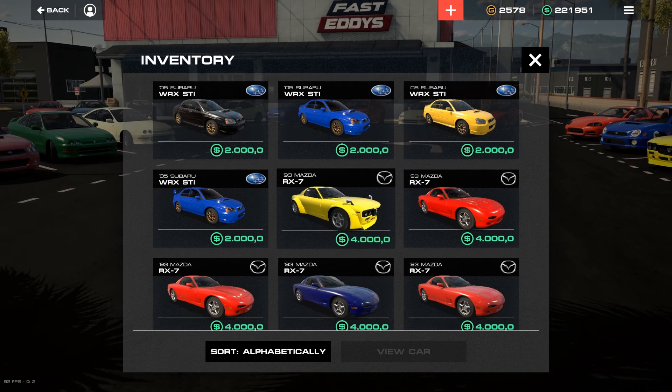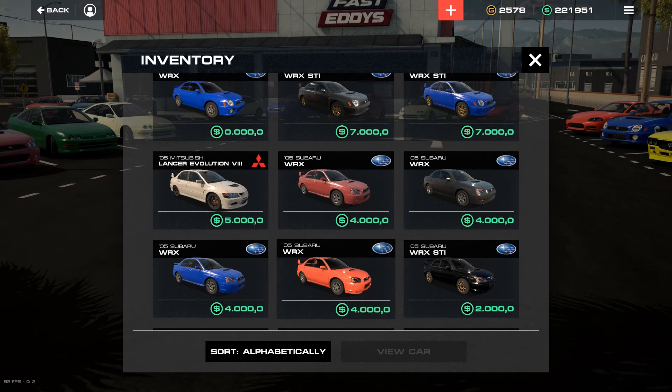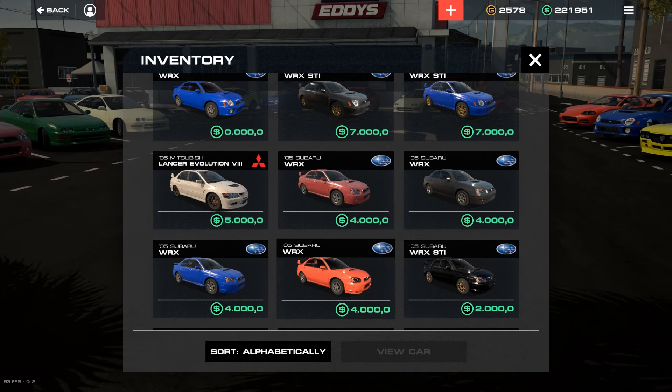I actually wanted to build an Eclipse, but for the first build, we're gonna go for a Subi — we're gonna go for a WRX, sure, why not. That car appears to be there out of sight. This is a WRX STI apparently, even though it says it's only a regular WRX. We're gonna go ahead and buy this thing — deliver the car to the garage and have a stock run with it to see how slow I am.